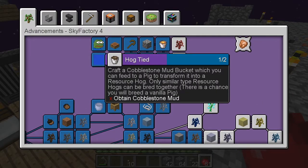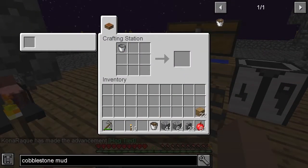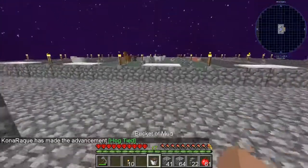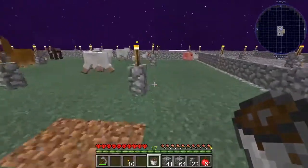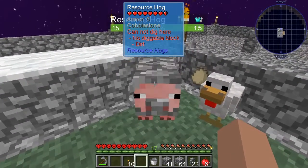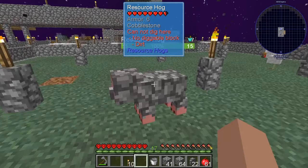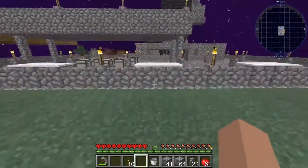This says cobblestone mud bucket, so you can feed it to a pig. I need to craft a cobblestone mud bucket. There we go. I got an achievement for that — Hog Tide. But I don't know exactly what I was supposed to do with that. I can feed it to a pig and transform it into a resource hog. I've got a pig over there. I hope that it doesn't hog my resources. He's now a cobblestone pig.